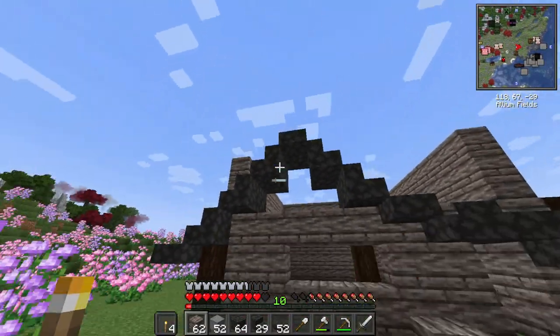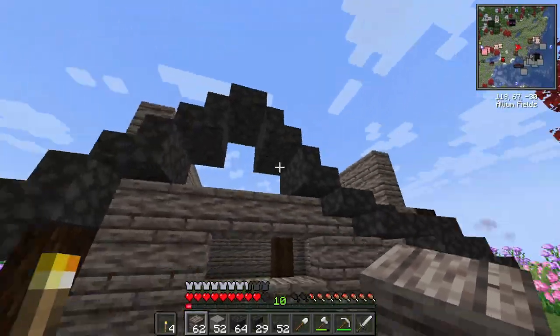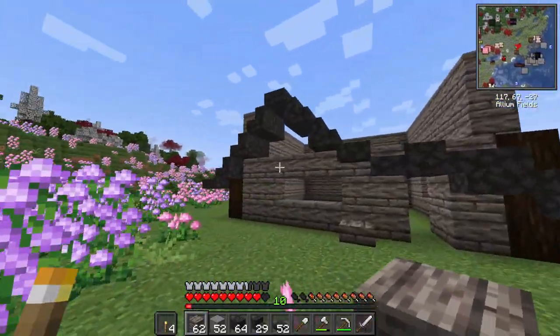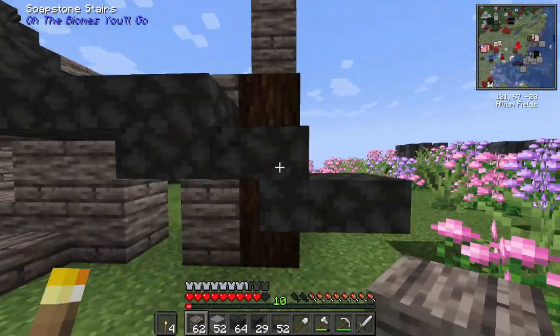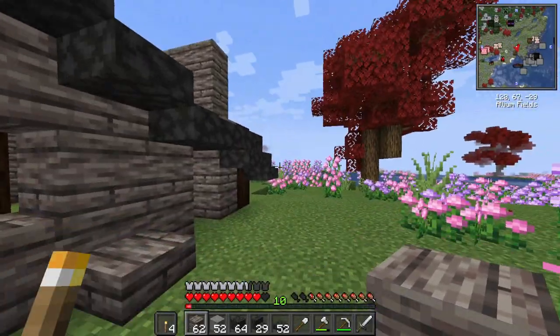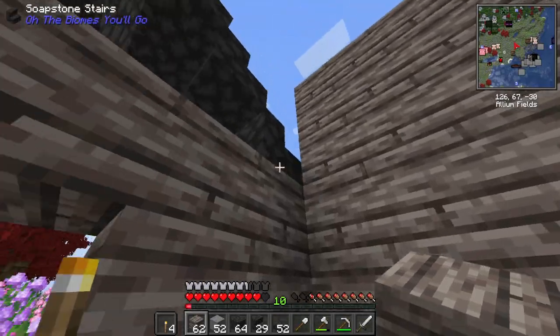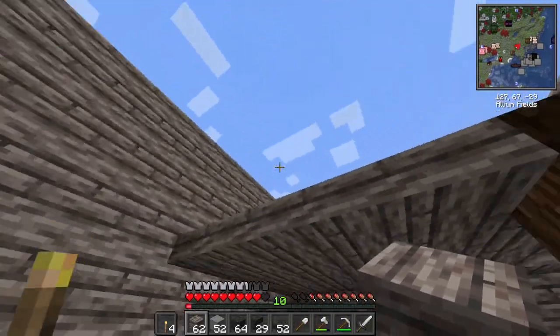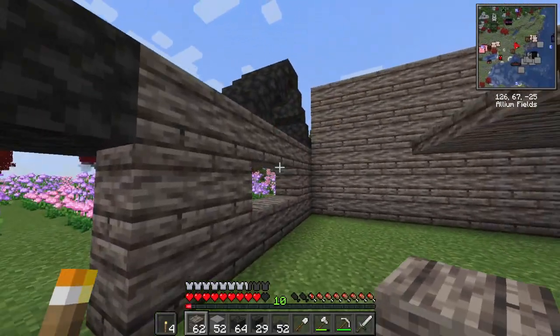I finally got the shape of the roof that I want, because I wanted this to be like a window area in a way, and I'm liking this so much better. This is just temporary. For the inside, we're gonna have stone brick going down all of these - I think it's gonna look really good once it's done. I want to extend it all the way over here, so I think I'm gonna have to get rid of this and rethink it.